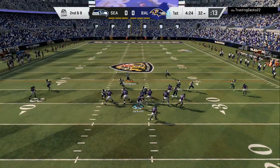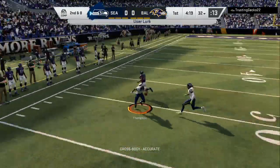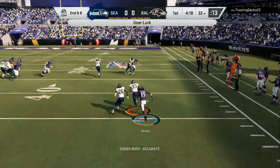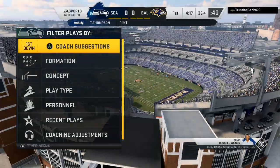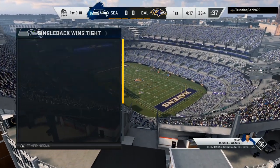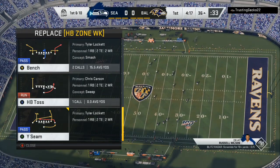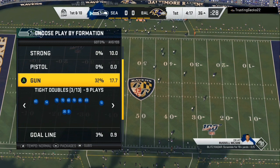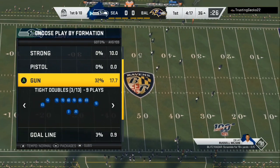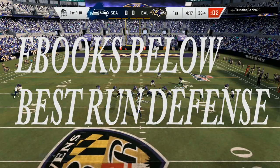Make sure nobody gets beat. Right there we got man coverage on the field. He's taking off with Lamar and I'm right here underneath for the pick — easy. That's all you want to do: take away the run and force them to pass. In Madden 20, people don't know how to pass, so the better chance you have at making them pass, the better your chance of winning. I spread my line and put my linebackers in the gaps.